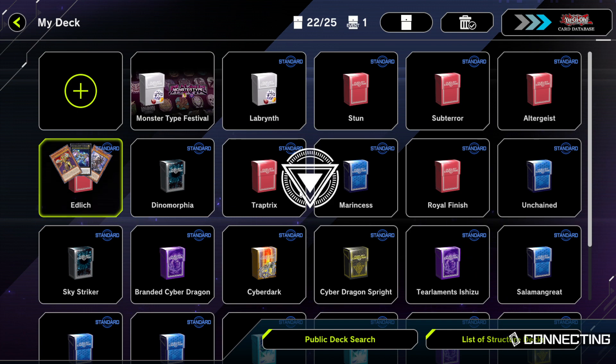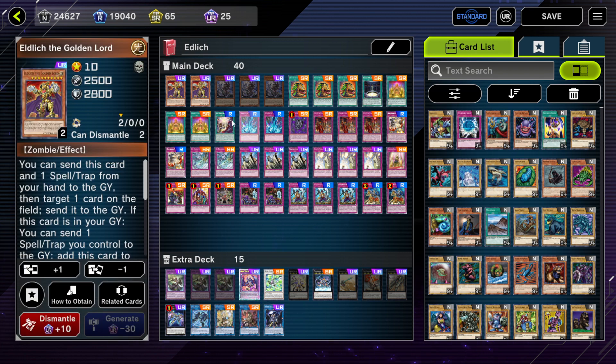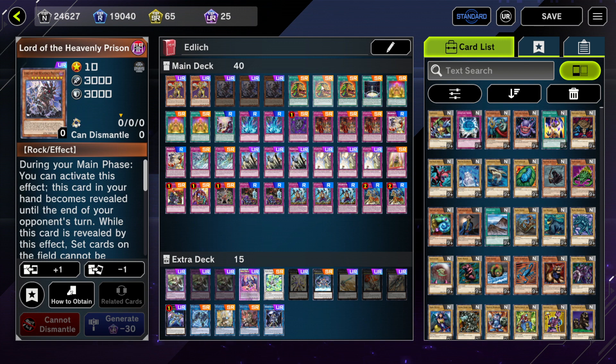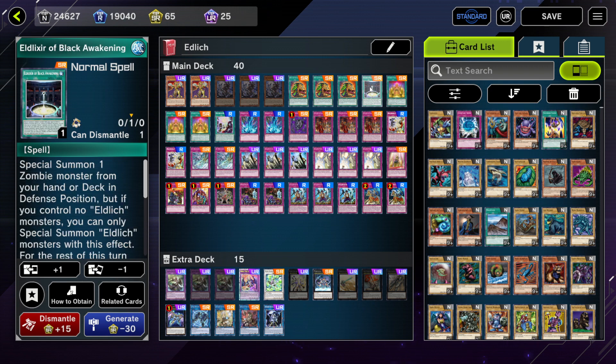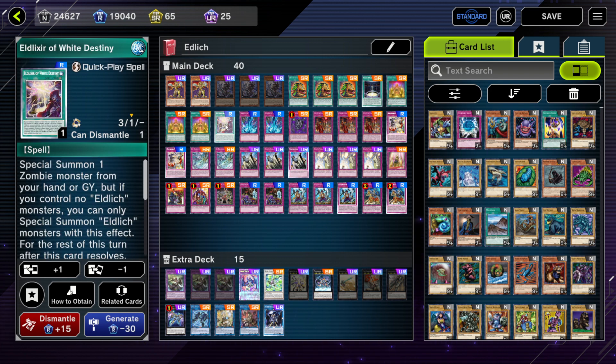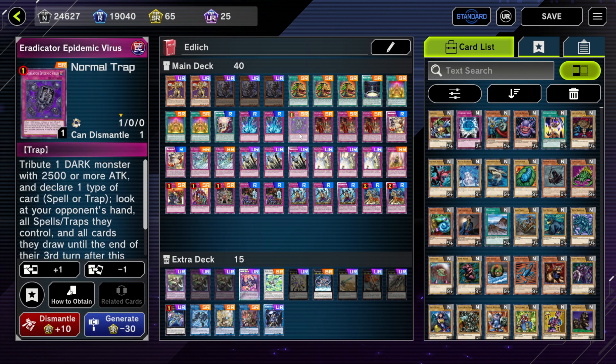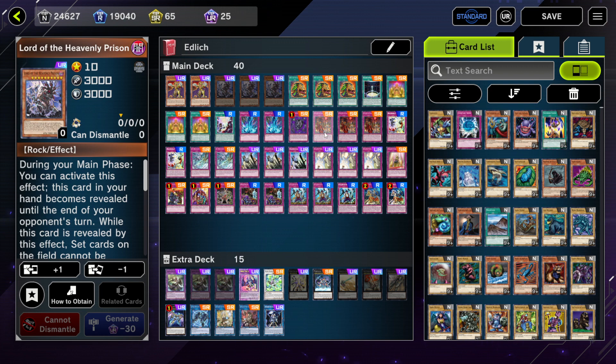Next up we have Eldlich. Eldlich has been a mainstay in Master Duel for pretty much a year — it was one of the best decks in the first season. It's fallen off recently, but it can still run powerful cards, powerful floodgates, and still win the grind game. We have two Golden Lord, three Heavenly Prison to protect your backrow, three Pot of Extravagance since the deck doesn't really care about the extra deck, one Eldlich Serve Black Awakening for summoning an Eldlich from deck, and three Cursed Eldland, which is powerful — you can Foolish Burial and then start your plays.